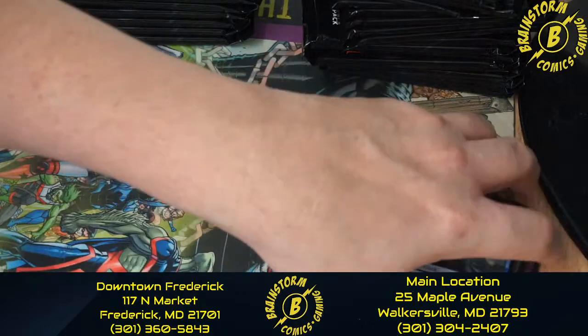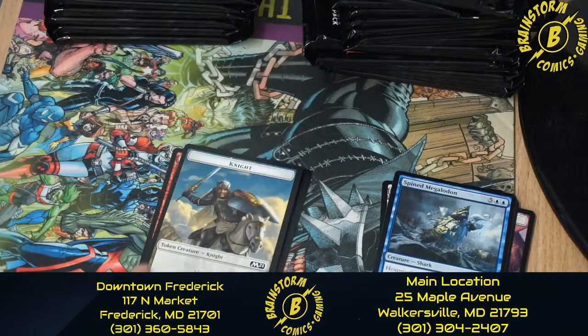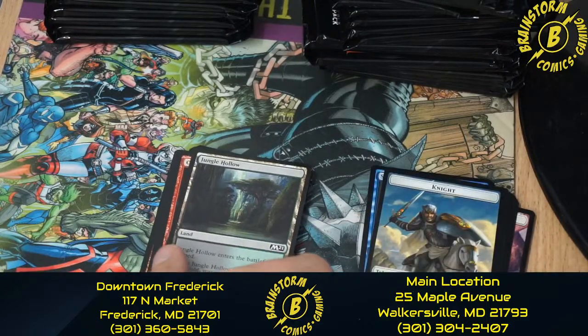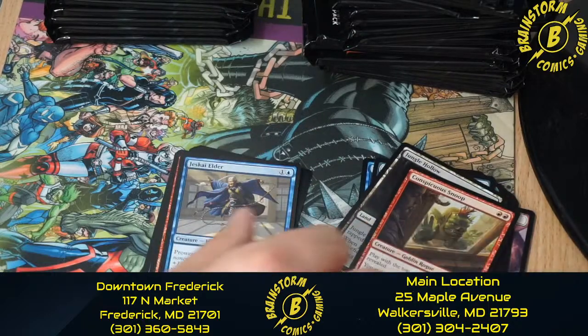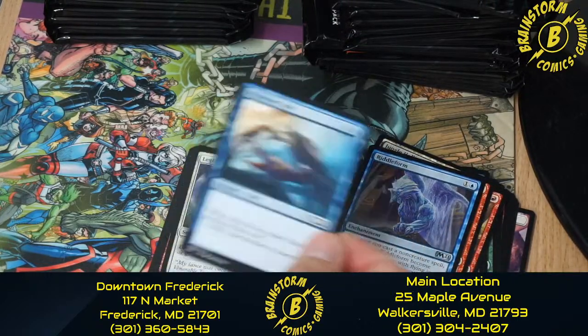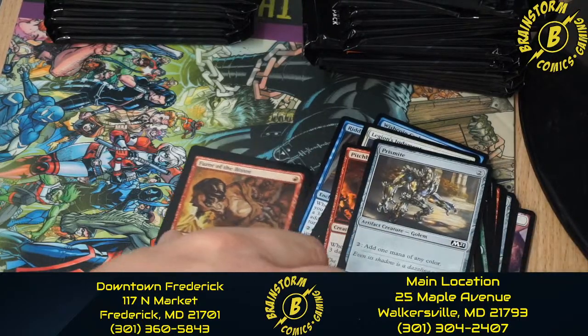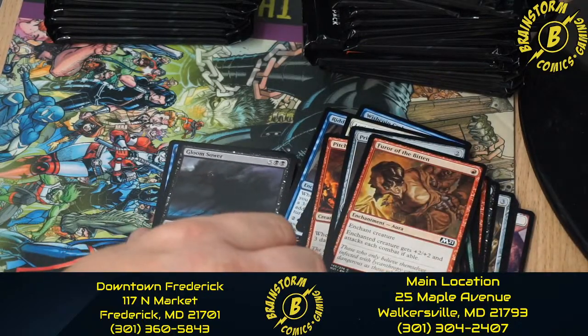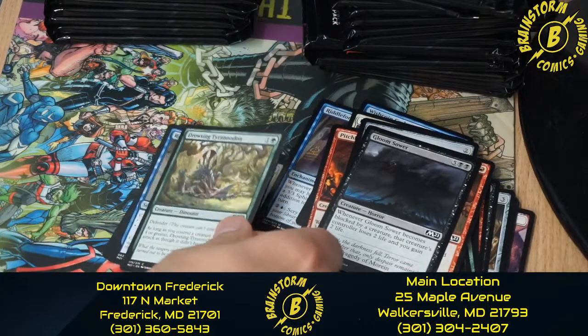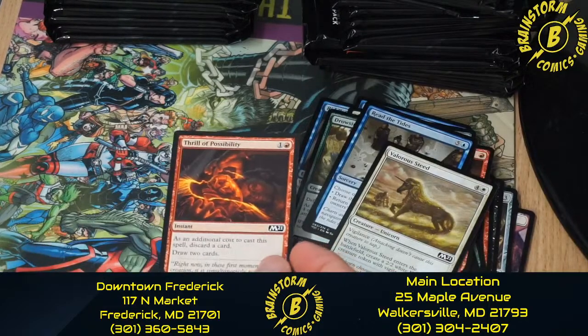That was our first pack for the first pre-release kit. Moving on to the second pack: the token we got was a Knight, we got Jungle Hollow. The rare was Conspicuous Snoop, Jeskai Elder, Kinetic Augur, Riddleform, Wishcoin Crab, Legion's Judgment, Pitchburn Devils, Prismite, Furor of the Bitten, Gloomsower, Drowsing Tyranodon, Read the Tides, The Valor's Steed, and Thrill of Possibility.